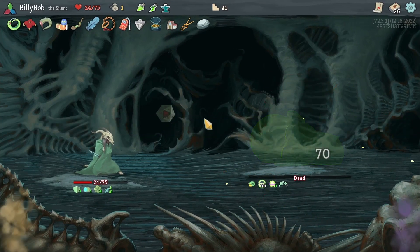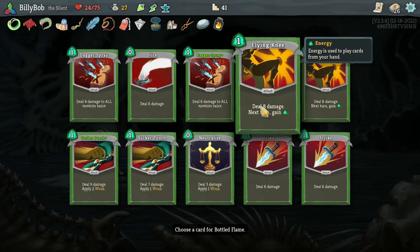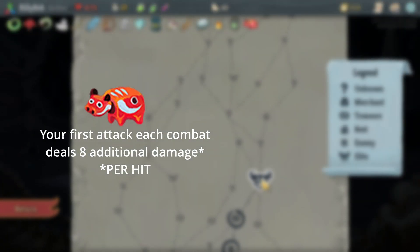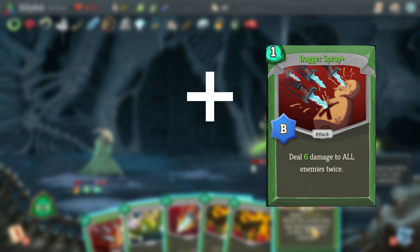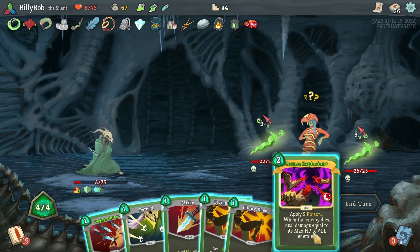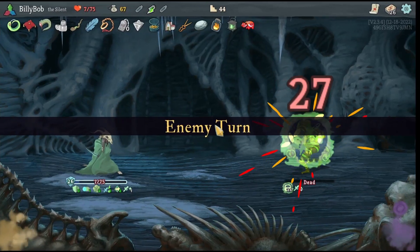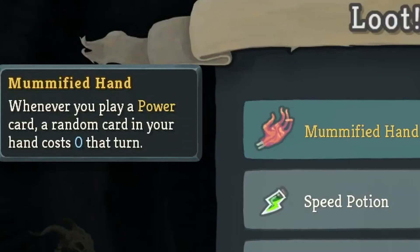Moving on to the first Marked Elite I get Bottled Fire, which I didn't really need, but I decide to put my upgraded Dagger Spray in since it's my highest damage attack. This turns out to be the best decision I could have made, since I pick up the Akabiko in the chest, making the Dagger Spray deal 28 damage to all enemies on my first turn — and I essentially get it for free thanks to the Lantern in the same chest. I have to go into another elite fight with only 8 HP, but I get through taking only 1 point of damage and am rewarded with the Mummified Hand, which makes a random card in my hand cost 0 whenever I play a power.